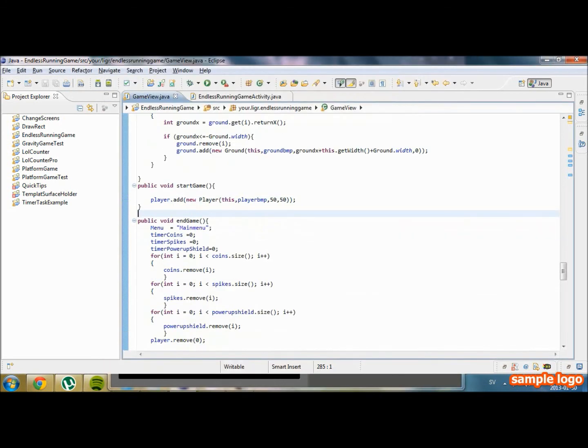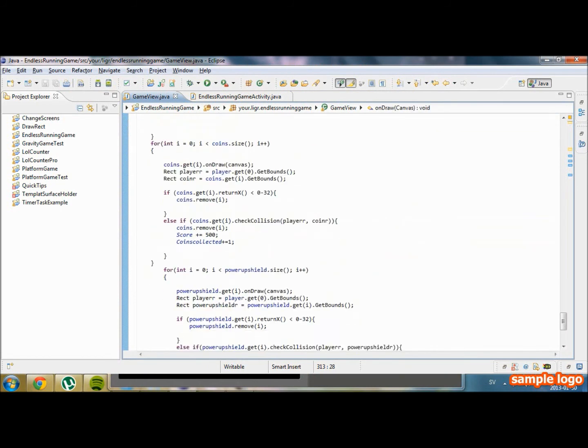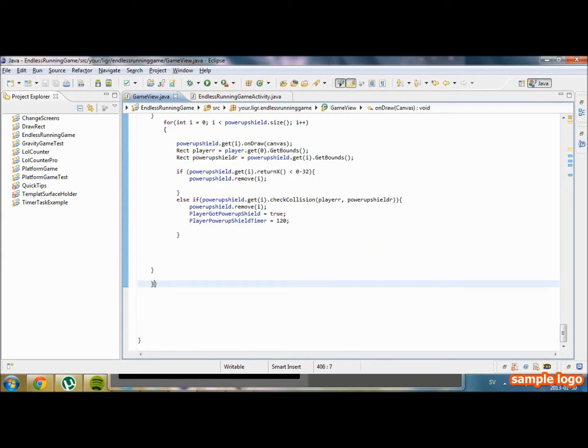So if we want to draw something on the main menu, we're going to have to add an if statement — if menu equals to 'main menu'. Preferably down here, if that equals to it, then we'll draw whatever we have.